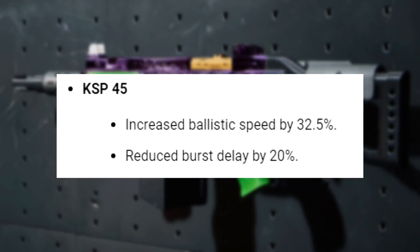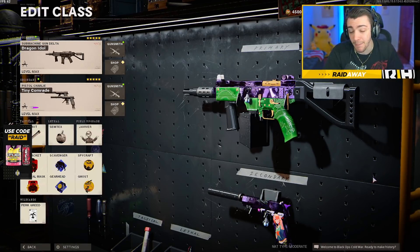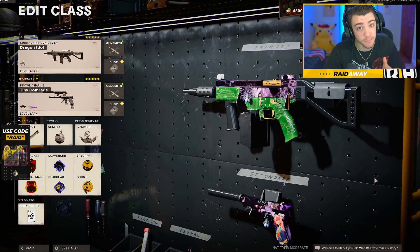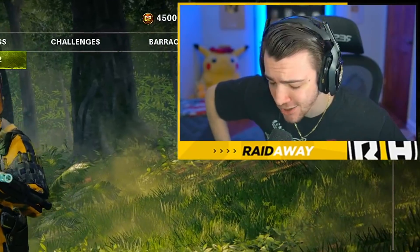I'll throw it up on the screen right now, but for the KSP 45, it increased ballistic speeds by 32.5% and also reduced the burst delay by 20%. I think the big thing here is that they reduced the burst delay by 20%, making it so you're going to be able to shoot the KSP a lot faster in between bursts. I also have a crazy class setup for you guys, so make sure to watch until the very end.